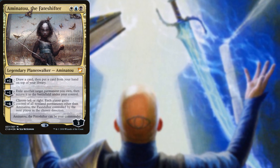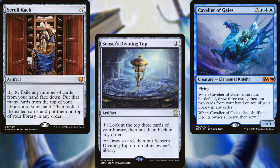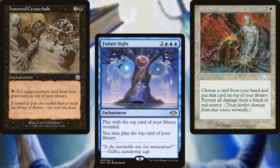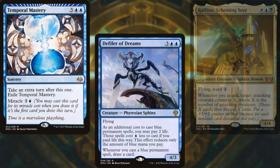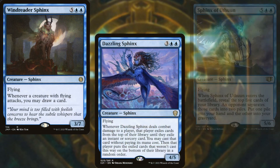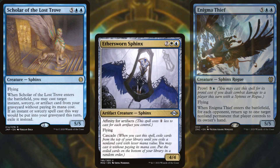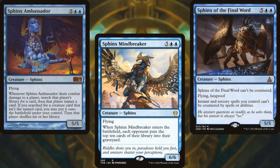Aminatu the Fate Shifter, Jace the Mind Sculptor, Cavalier of Gales, Scroll Rack, Sensei's Divining Top, Soothsaying, Haunted Crossroads, Future Sight, and Penance all help us ensure that the top card of our library is whatever we want it to be. Temporal Mastery, Defiler of Dreams, Refine Scheming Seer, Wind Reader Sphinx, Dazzling Sphinx, Sphinx of Uthun, Prognostic Sphinx, Magister Sphinx, Enigma Thief, Scholar of the Lost Trove, Aethersworn Sphinx, Sphinx of the Steel Wind, Sphinx Ambassador, Sphinx Mindbreaker, and Sphinx of the Final Word make up the core of our deck.